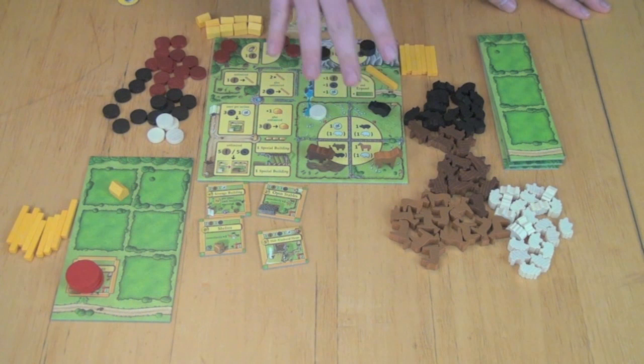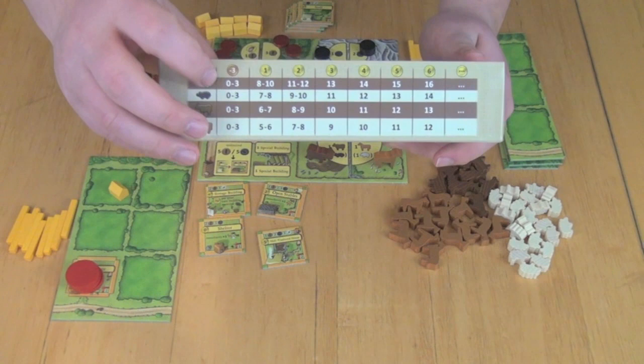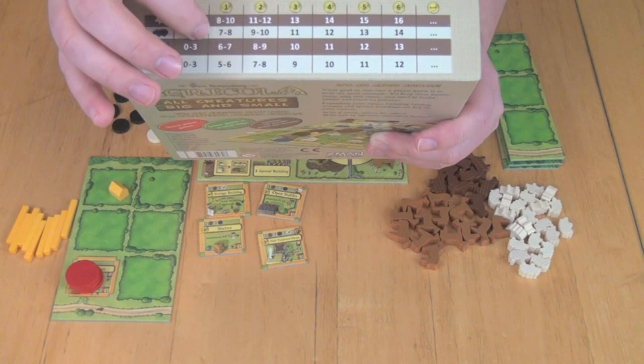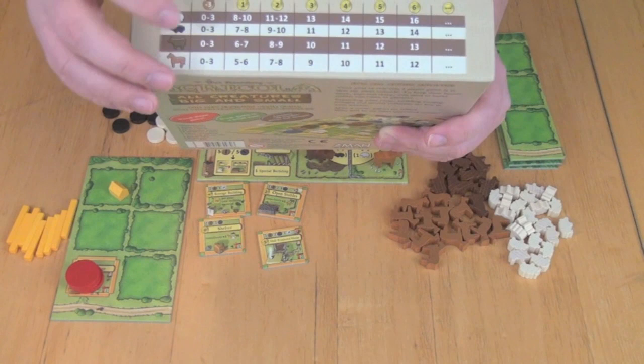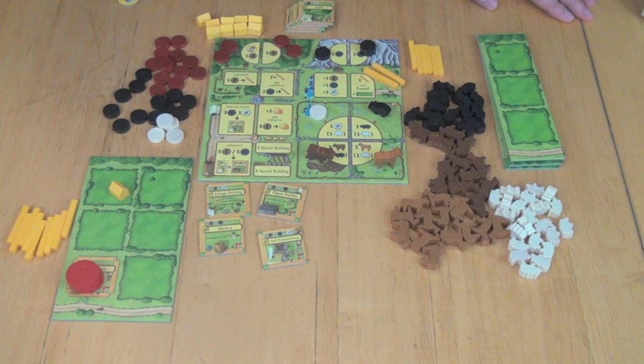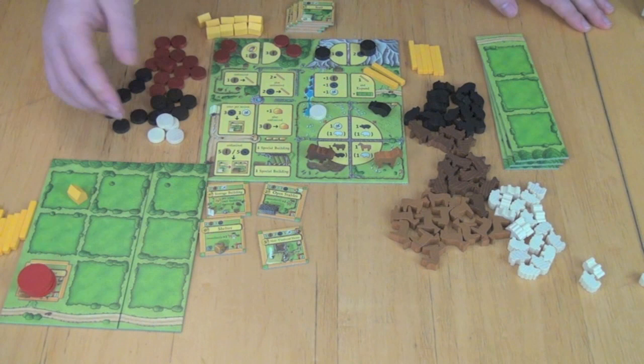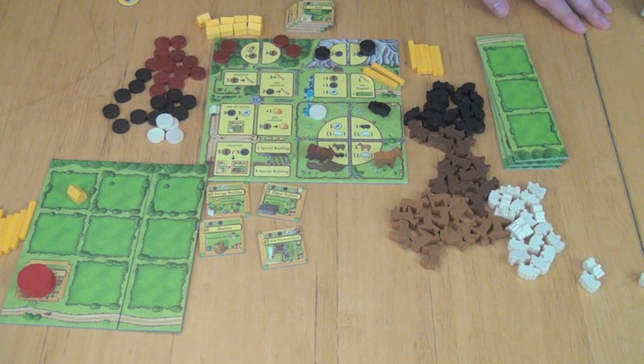After the eight rounds, you score points. For each animal type that you have fewer than three of, you lose three points. For sheep, if you have between eight and ten, you get one point; seven to eight for boars; six to seven for cows; then five to six for horses — so there's a hierarchy of animals, and the more you have of each, the better you'll do. In addition, you get one point for each animal you have on the board, and for having extras of specific types you get more points. You also get four points per farm expansion that you've managed to fill completely — meaning it has animals on it, is fenced in, or has buildings on it. Finally, you add the victory points from your buildings to your score. Whoever has the most points by most effectively taking resources, getting animals, and building and upgrading is the winner.